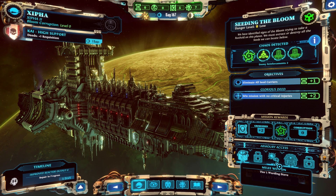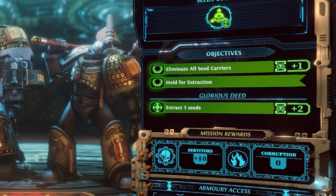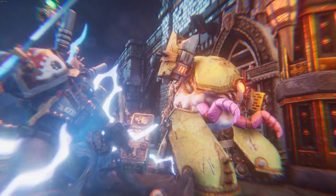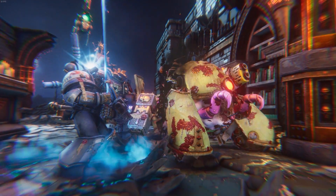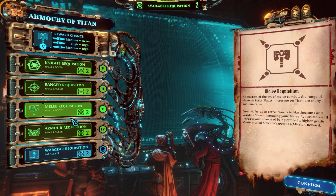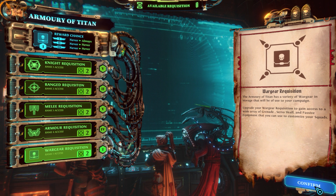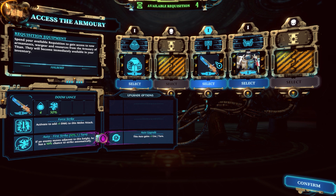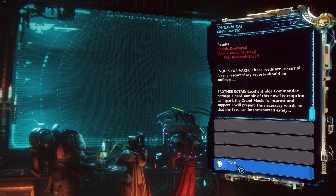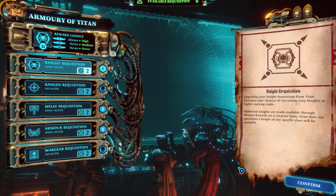In fact, the majority of your requisition will come from doing the secondary objectives, or Glorious Deeds, in every mission, which are pretty easy pre-expansion. You will end up stockpiling quite a bit of requisition. Use it to max out your armory level for your gear and recruits. Do not spend your requisition on tier 1 gear. It is simply not worth it, and you can't afford to waste any requisition early on. The way I manage my requisition is that I reserve 6-8 requisitions for every Grandmaster Report, and everything over that I use to purchase gear.